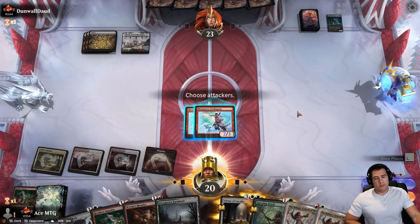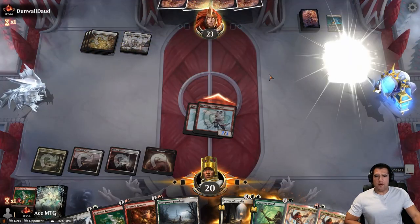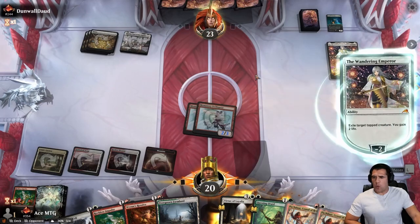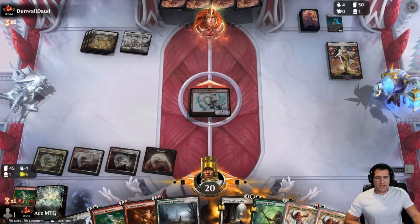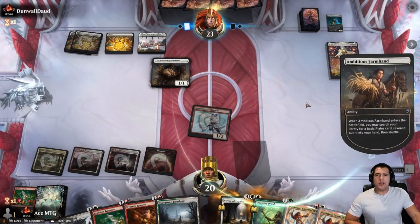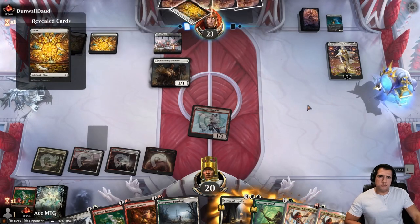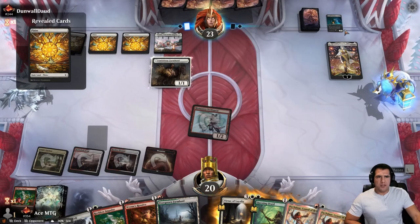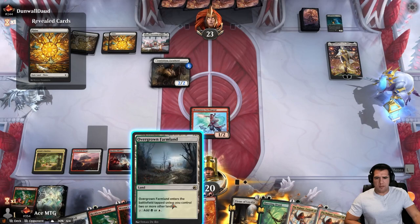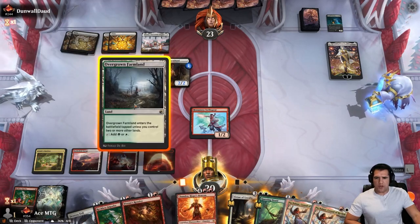So next turn it's definitely going to be Pia. So this is a mono white midrange, more like control-ish style. They're probably using this because of all the mono red aggro out there right now. Oh wow, that's going to be big late game — especially when they start bringing their sweepers on us.